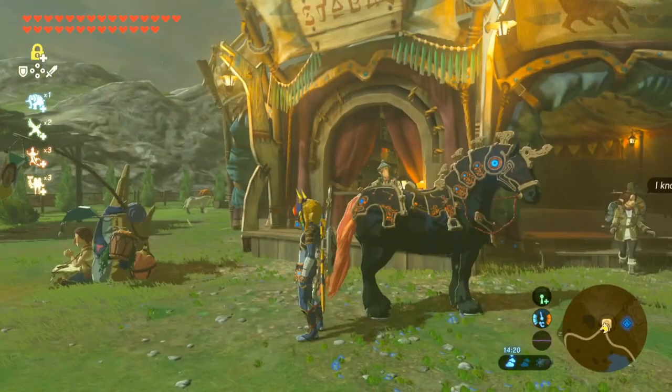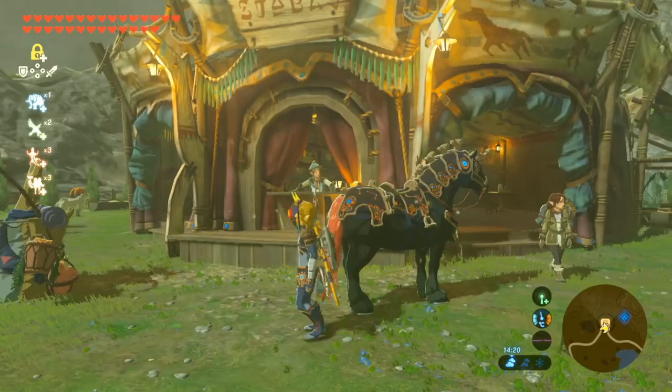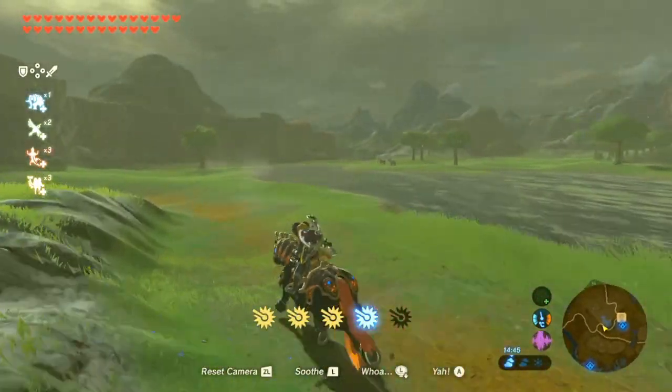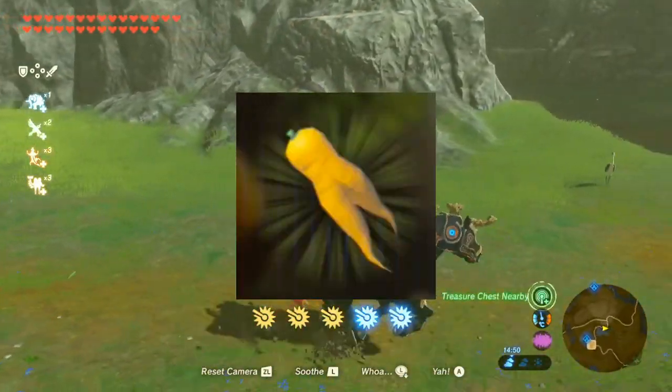On the DLC, you can acquire the ancient horse gear, which adds two extra stamina vessels to your horse's stats. However, did you know that a cheaper and better way of doing that is actually with Endura Carrots?